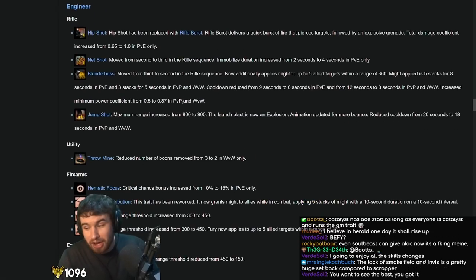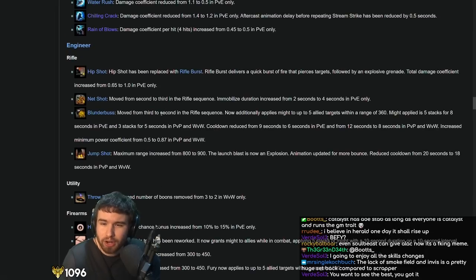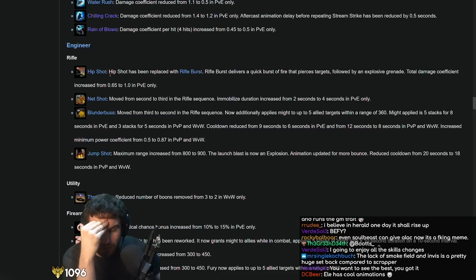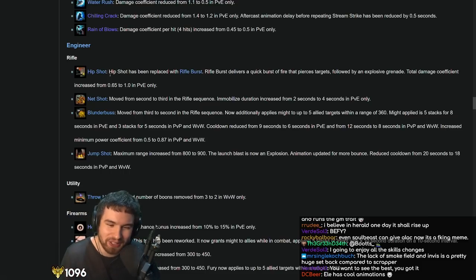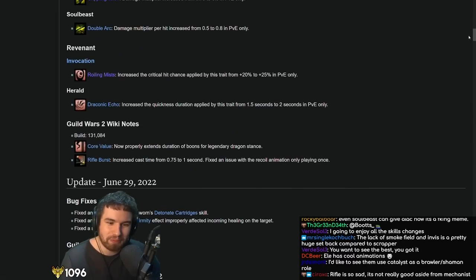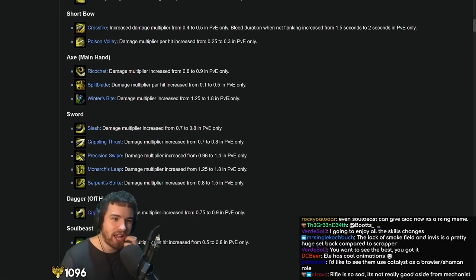Engineer. This is actually a surprising change — when I read the notes I was like, whatever, no one cares. But it turns out they made Power Energy absolutely insane. I wasn't expecting it to be a full-on machine gun. Rifle auto attacks are very slow, I was like, ah, okay that's nice — making rifle auto attack a little better. But damn, they went absolutely insane. This ability is so crazy — in fact it was so crazy that they had to nerf it pretty hard.